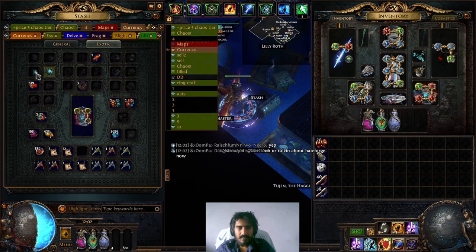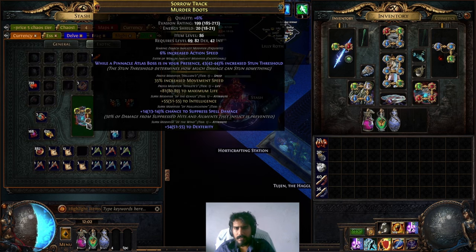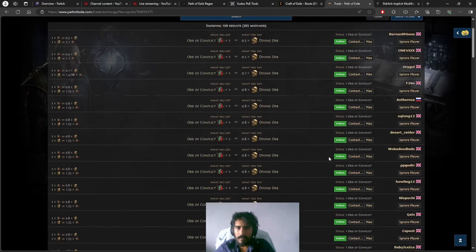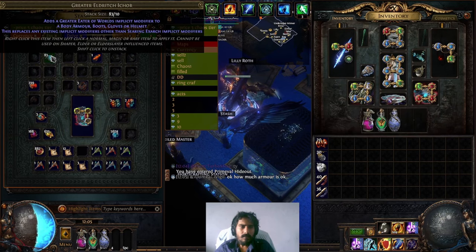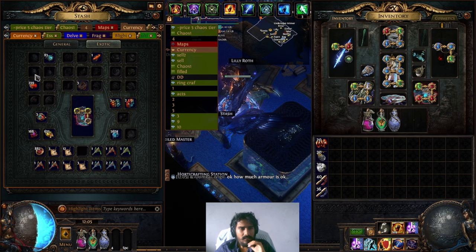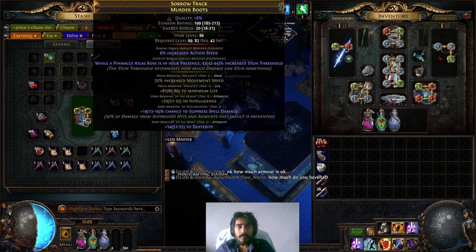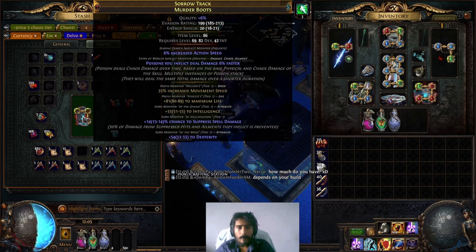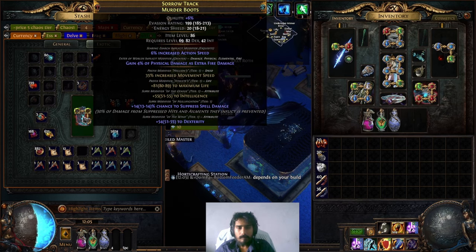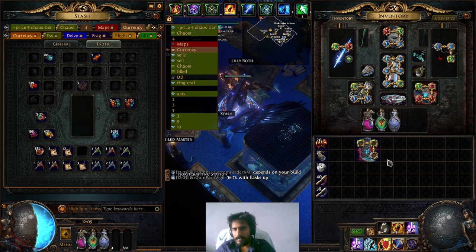Now I have to go buy more - I'll go buy whichever is cheapest to get damage taken as extra lightning, fire, or cold, or to the weapon, whenever I hit. We're back - I spent one divine. I bought these going for around 20 to one divine, which I couldn't be bothered to price exactly. Come on - damage taken as extra fire! We hit it in three.